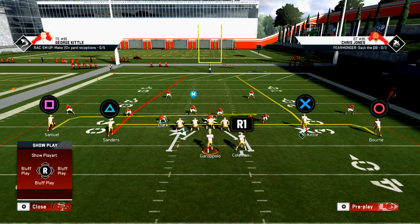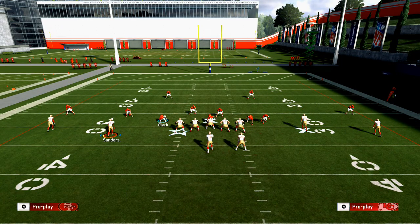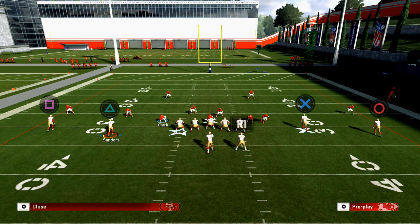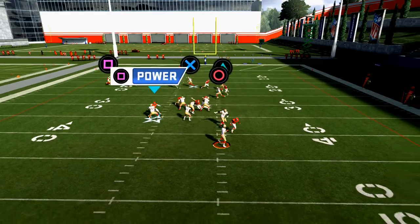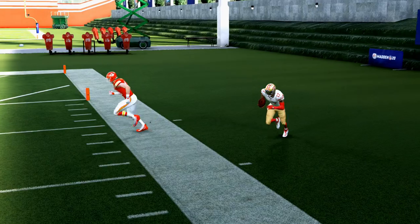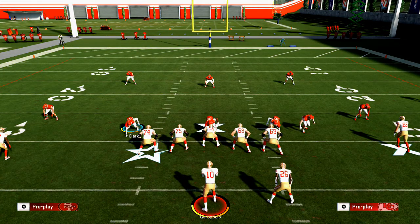You don't want routes that run into each other. It's tempting to run players into each other — there's a time and place for that, which is the mesh concept — but for example, if you run both Sanders and Kittle on slant routes they're going to mess things up. When your opponent is usering the middle linebacker, he's going to do a lot of damage to you in that scenario.